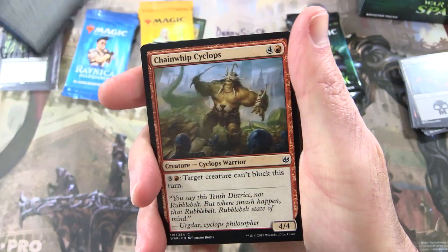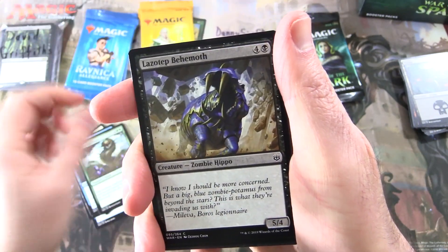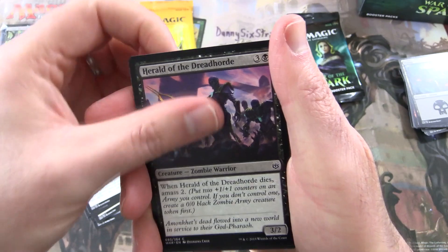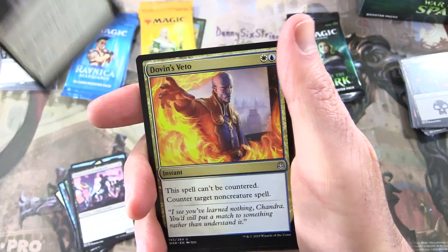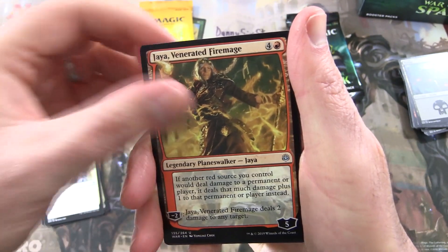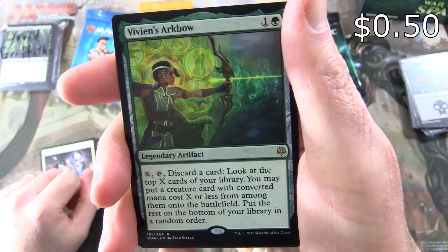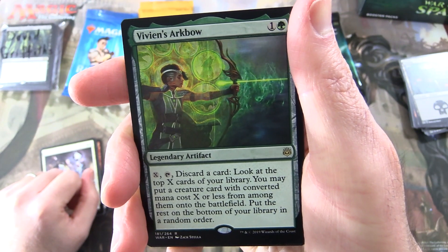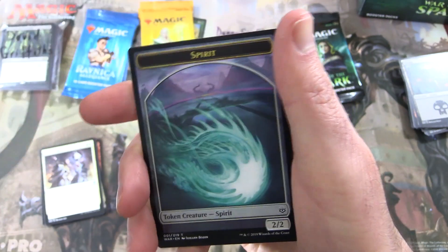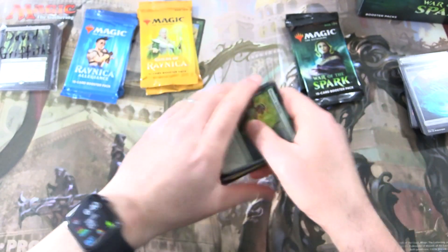Next up we have Crush Descent, Chain Whip Cyclops, Teo's Light Shield, No Escape, Primordial Worm, Lazatek Behemoth, Crunch Wrangler, Kaia's Ghost Form, Prismite, Herald of the Dreadhorde. Uncommons: Bond of Discipline, Dovin's Veto — which I think is still over a buck, I'll chuck that in — Jaya Venerated Fire Mage, I'll chuck in the Planeswalker as well. And the rare: Vivian's Arc Bow, Legendary Artifact for two. Pay X, tap, discard a card — look at the top X cards of your library, you may put a creature card with converted mana cost X or less from among them onto the battlefield, put the rest on the bottom of your library in a random order. And an island and spirit token.